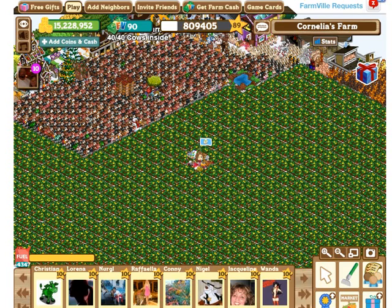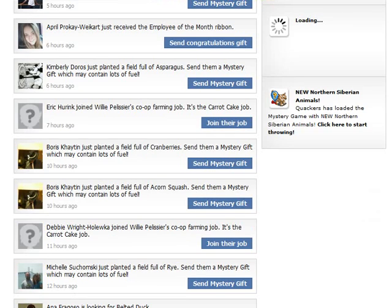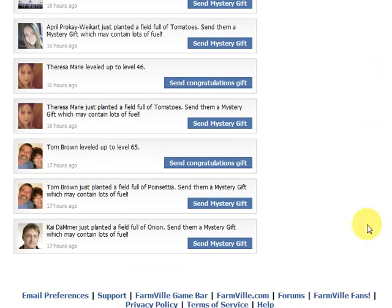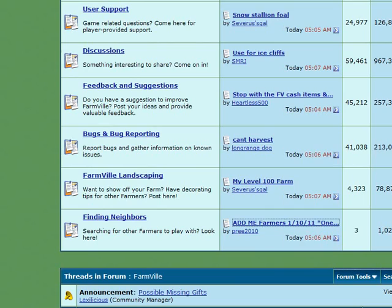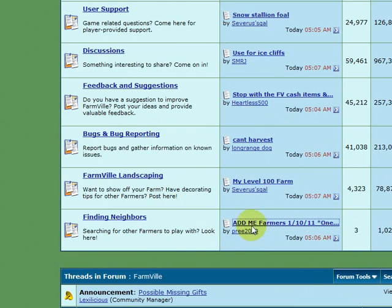So if you don't know anyone playing Farmville yet, the easiest way to find new neighbors is heading over to the Farmville game forum by clicking on 'forums' under your game, which will take you straight to the Farmville forum. There is a whole section there with people who would like you to add them as your friends and be your Farmville neighbors.